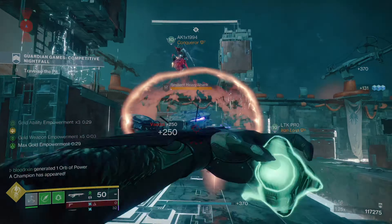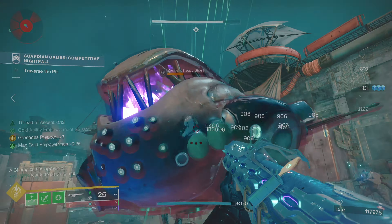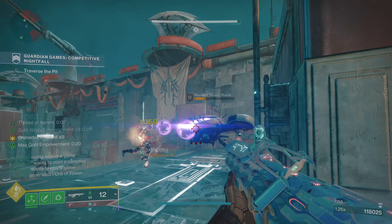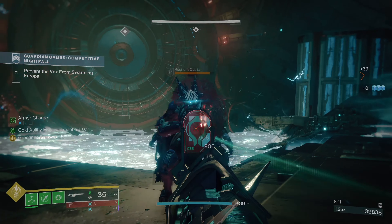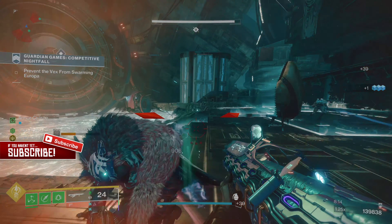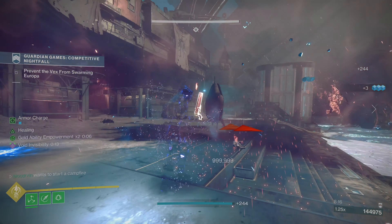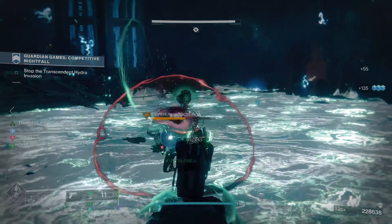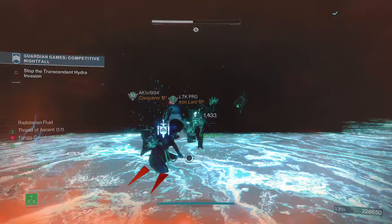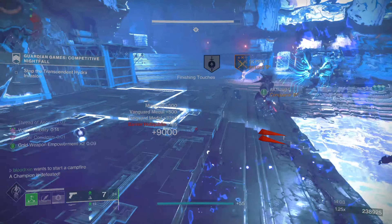To achieve this either play with randoms as it has matchmaking, create an LFG, or play solo. The main objective is to get yellow bar and champion enemies low on health so they blink and are ready to be finisher killed. Before finisher killing them you want to emote then finisher kill them, which will give you bonus points. For every yellow bar enemy you emote then finish you get nearly 5,000 points, and for champions you get around 9,000 points. So all you need to do is run the Guardian Games nightfall and emote then finisher kill all the yellow bar and champion enemies.